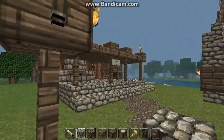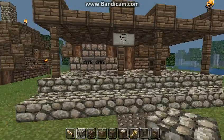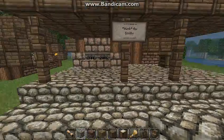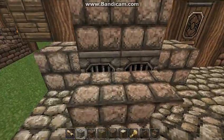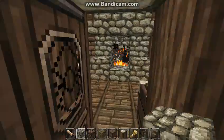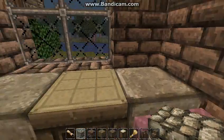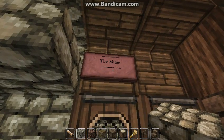Next, and last for this village, is the smithy. They're not near the walls or any hills, so we don't have a giant source of iron and coal nearby. But I do like how the outdoor furnace came out, and of course there's a crafting table inside as well.